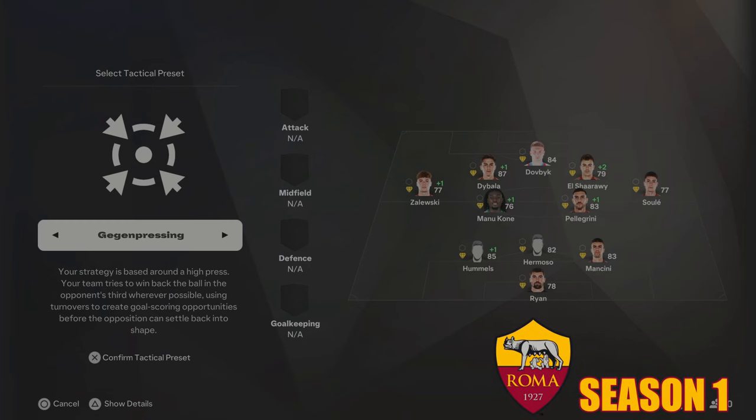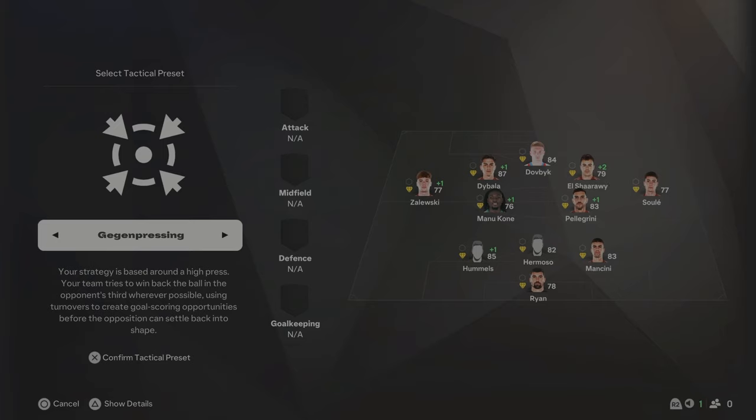For this AS Roma rebuild, we're going to use the Gegenpress and play a three at the back formation — a 3-2-4-1. With a left mid, right mid, two CAMs, and a central striker, the Gegenpress will be a really good tactical preset to use. We can just press them high and put up pressure on the opponents.